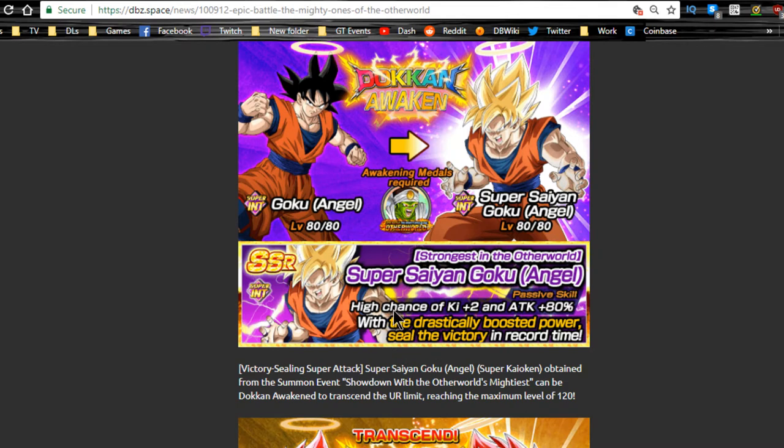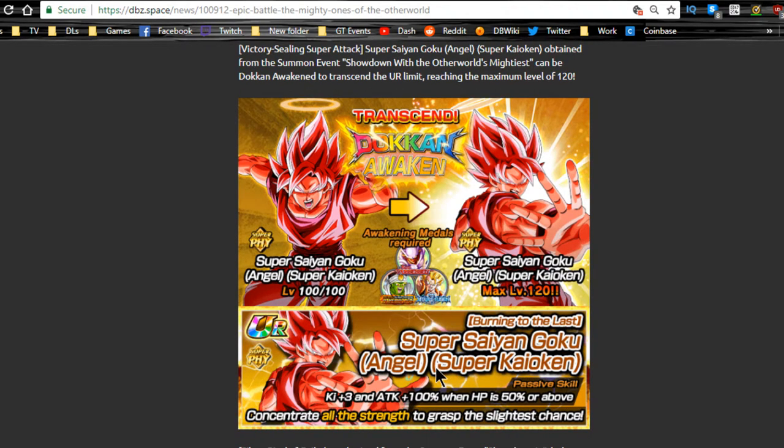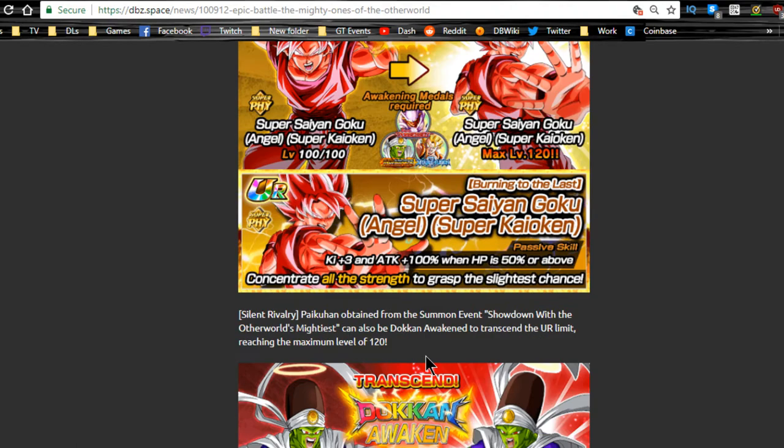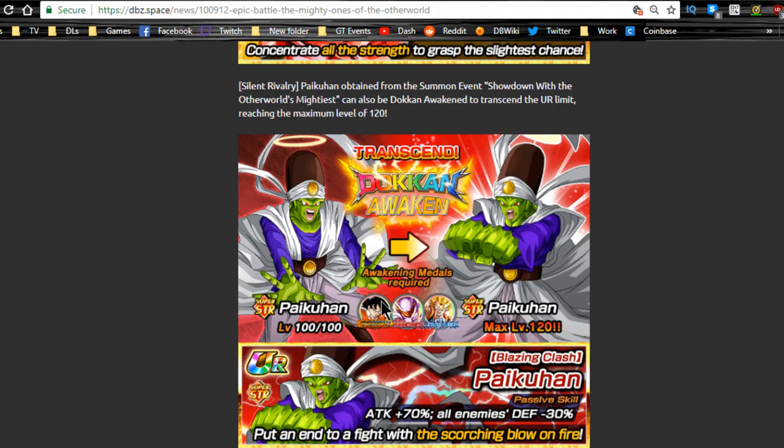When the free-to-play Goku Doken Awakens, his passive skill is a high chance of ki plus two, attack plus 80 — really not fantastic. Now for the super Saiyan Kaioken Goku, if you pulled him he's a really awesome card, one of the better units in my opinion. Ki plus three, attack plus 100 when HP is 60% or above. I wish it was 30% or above, but he's still a really hard hitter with great link skills.